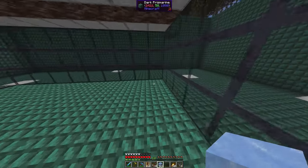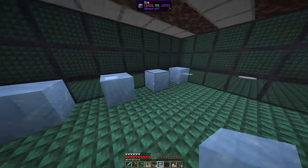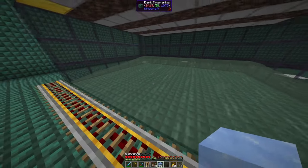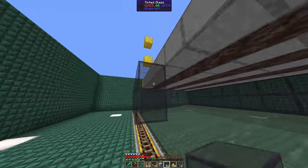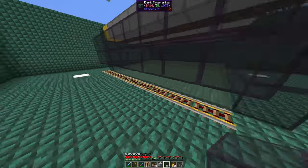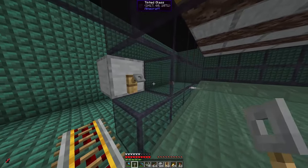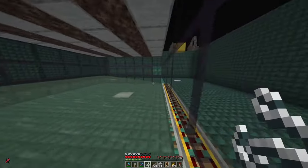Then we place a water stream that moves the witches towards the rails — on every second block place a water bucket or ice, and break the ice with a non-silk-touch tool. Now we have a water stream that moves the witches towards the rails. Then close it off by placing two blocks over the rails. Now we place the tripwire hooks that detect the witches — the blocks have to be one on the outside, because the tripwire hook will only detect something intersecting the string.